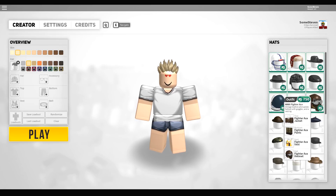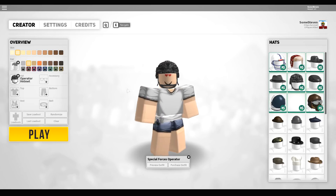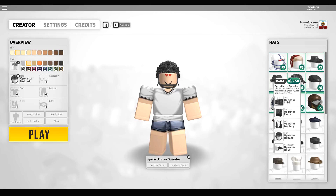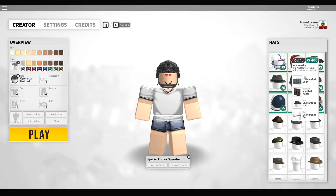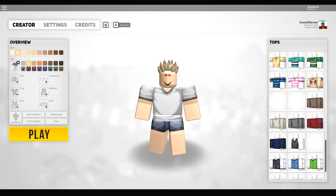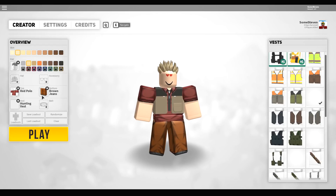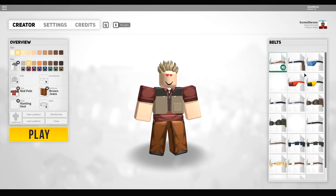There's a couple like DLC ones here. The World War II fighter race - I may pick that up. Special forces - this is cool but it's a little bit expensive. We got a football outfit for only 100, 200 for lumberjack, US Marshall - that's kind of cool. The customization, I got to say, is actually really cool.